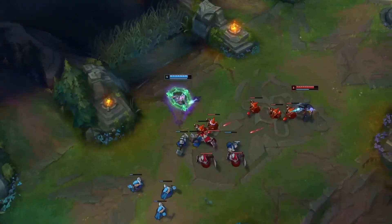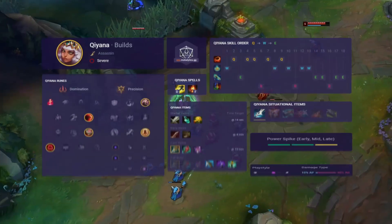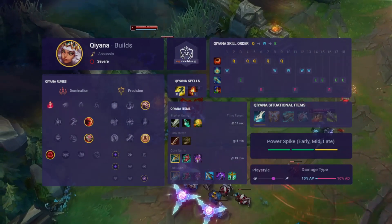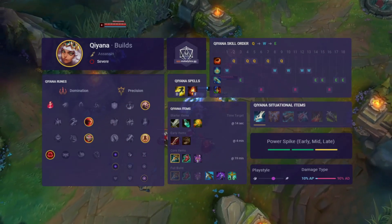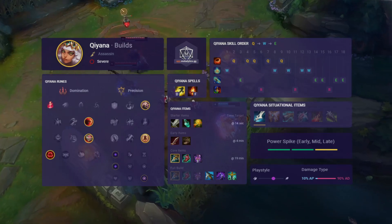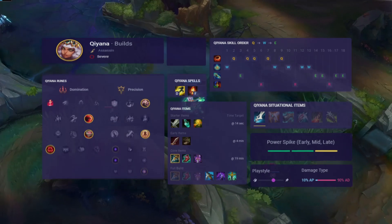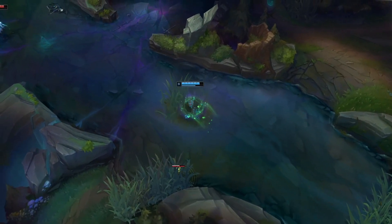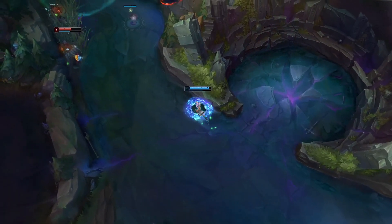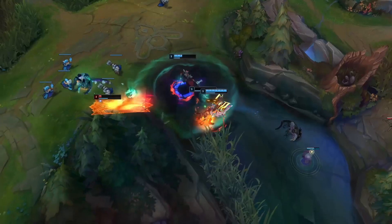First up, Qiyana is doing absolute work in the mid lane. Her skirmish potential is hard to match and she has an insane amount of burst. At the moment the popular build is to rush Youmuu's Ghostblade — since it was buffed it gives a bunch of great stats for assassins, but also the out-of-combat movement speed makes it even easier to roam to side lanes to apply pressure. Qiyana is great at joining fights late as you can easily clean up low health targets, and when it comes to teamfights her ult can easily dictate the outcome of a game. Baron and Dragon Pit are particularly vulnerable to her ultimate as it loops around and hits pretty much everyone who's around there, which is ideal for contesting those objectives.